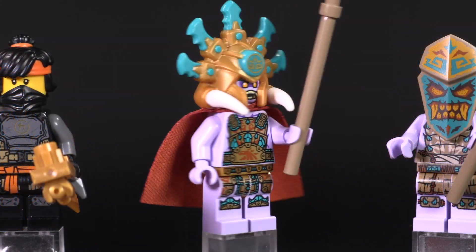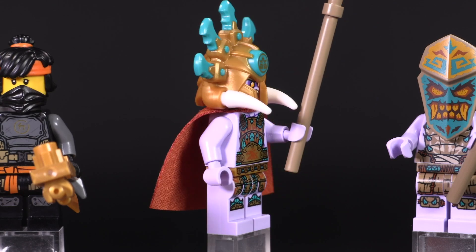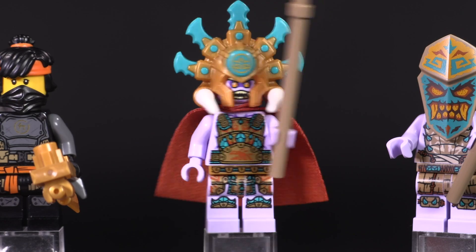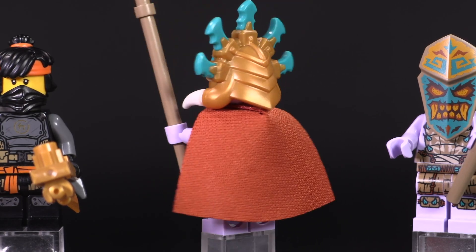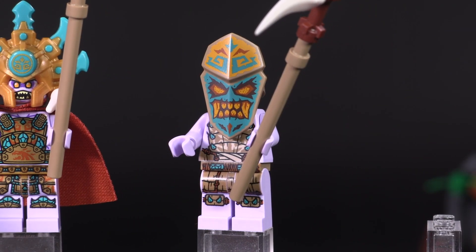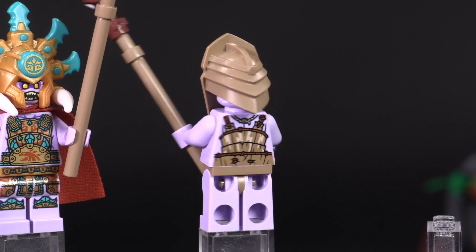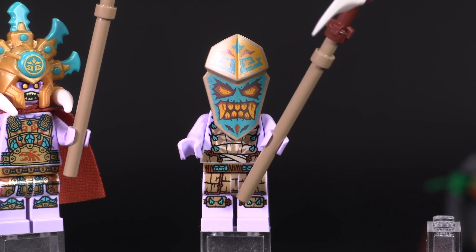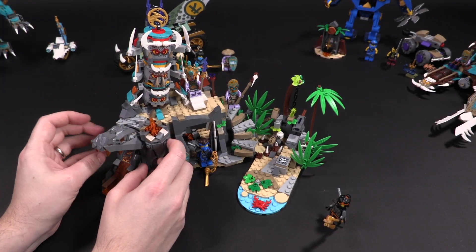Here's another Chief Mammatus — same as the Catamaran Sea Battle version; you can only get him in the two biggest most expensive sets. A really good looking mold and I absolutely love the way this villain looks. Then we've got another Thunder Keeper — same exact figure. If you want to see the full face prints, check out the first rotation of minifigures.